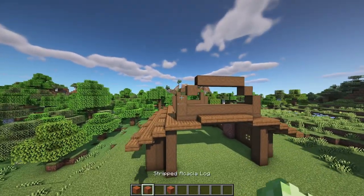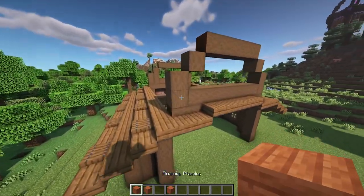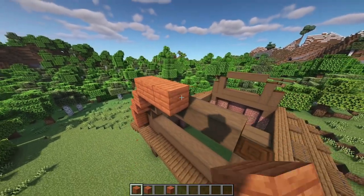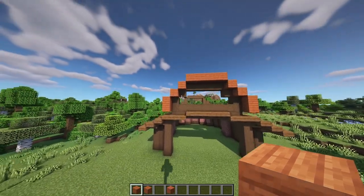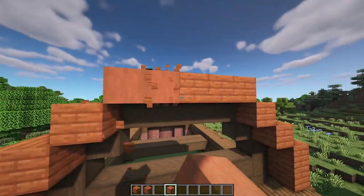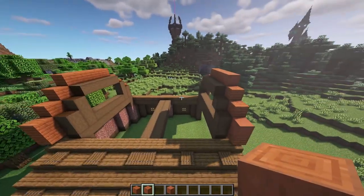Moving on up to the main roof section, we're going to use a mixture of acacia planks and stripped acacia logs with acacia wood on the very ends to hide the little pattern. The roof shape goes one out from the block, up by two, then in by one, by one, and then along by five — giving you a nice rounded roof shape at the top. Copy that at the very back as well. Once those are in place, mix in some acacia wood on the ends for variety, then connect these up on the other side with a mixture of acacia planks and stripped acacia logs.